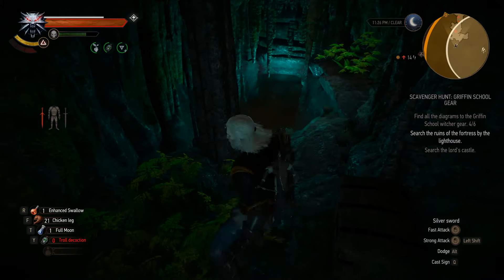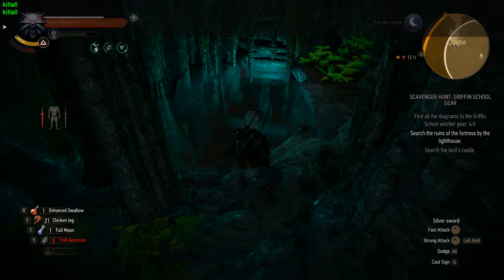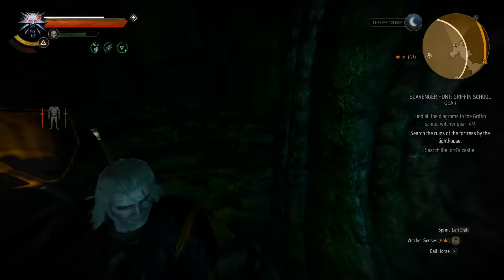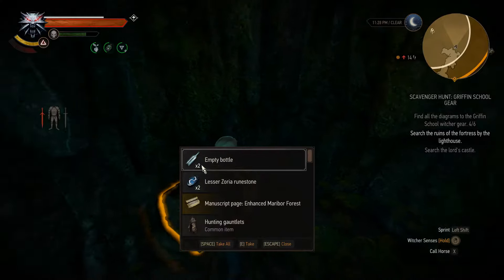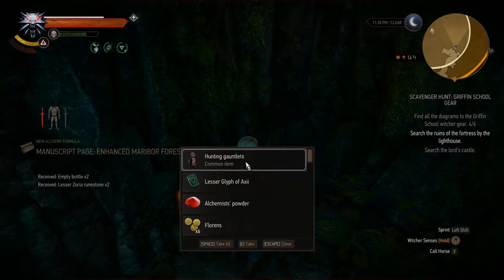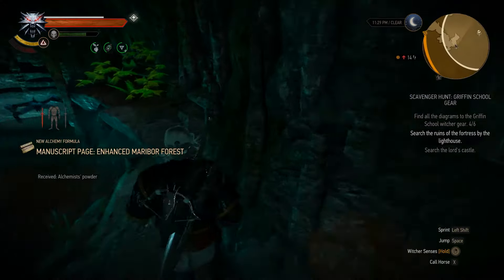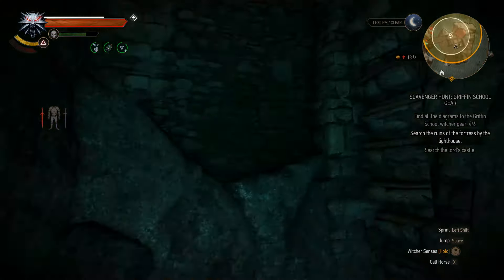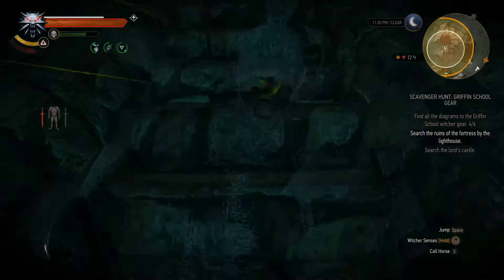Here we are inside. I'll take out these guys using console commands because I don't want to waste your time during the video. Here's the first set of loot you'll be able to get — it's right here where you surface. The next set of loot requires us to go into the tower.